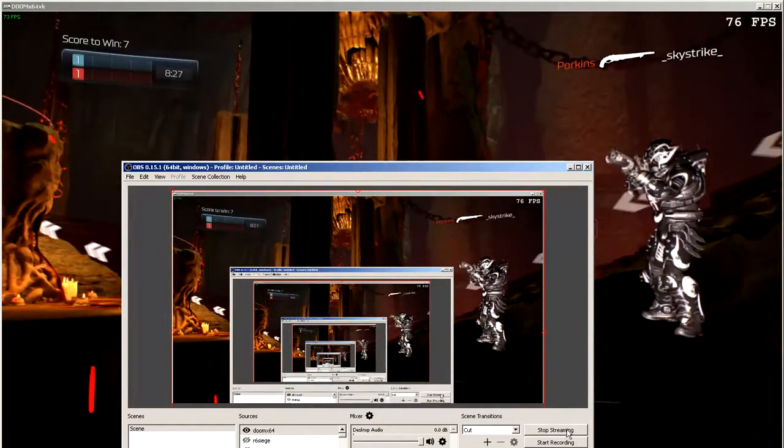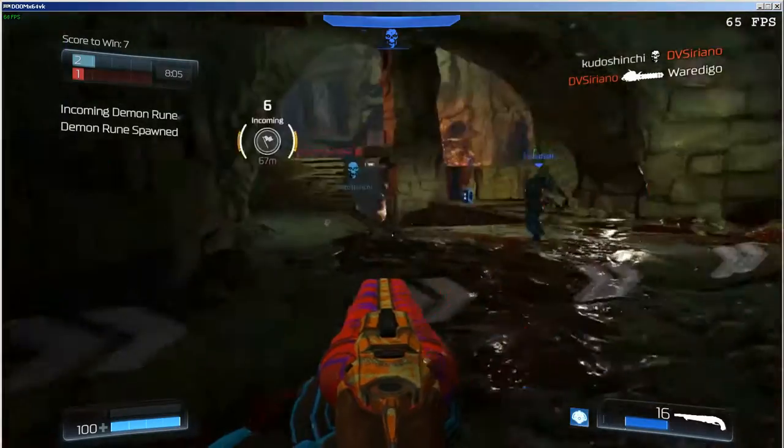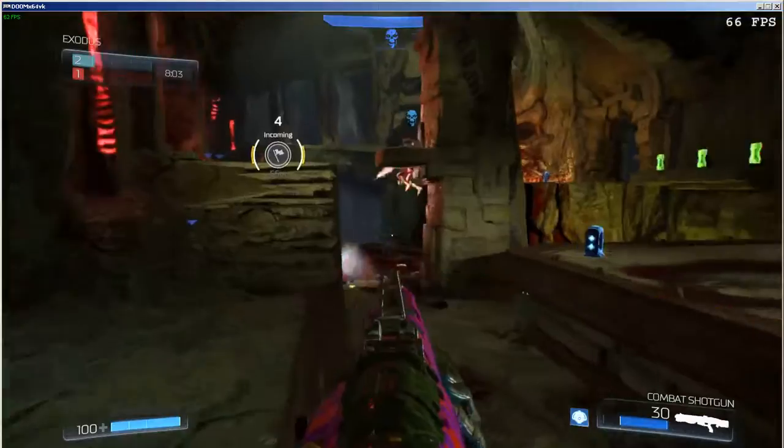I need to switch it to the CPU right now, not the GPU. The enemy has the flag. Your team has the flag.